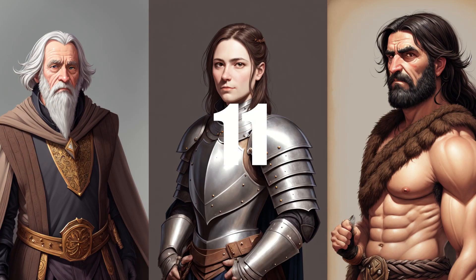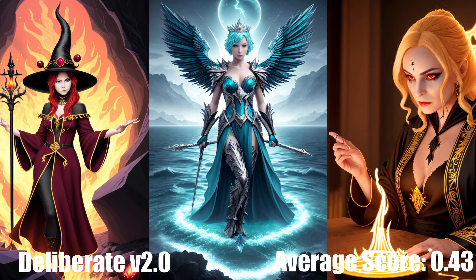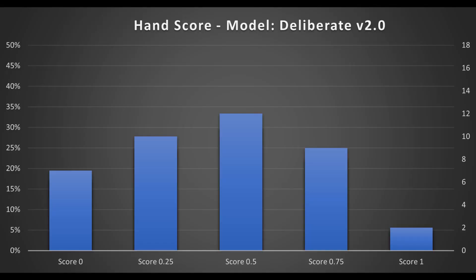In 11th place, we have Deliberate version 2.0, with an average score of 0.43. Unlike the other models at the bottom we've discussed so far, Deliberate is quite old, originally released in February 2023, which is practically an eternity in this community. So I'm not going to talk smack on Deliberate. At one point, this was a top-tier model, but now it's showing its age.